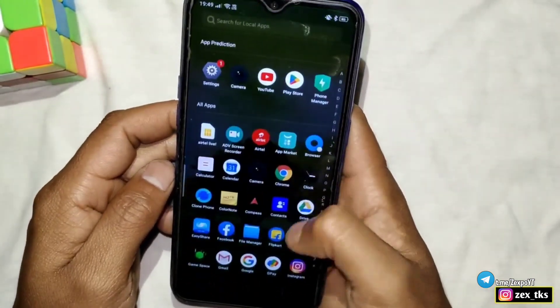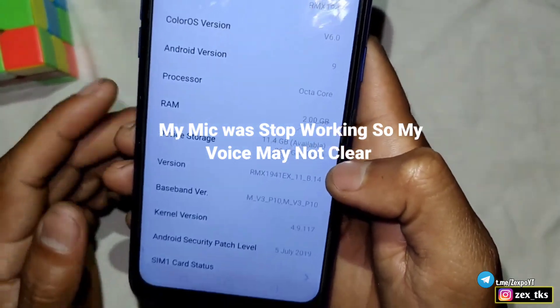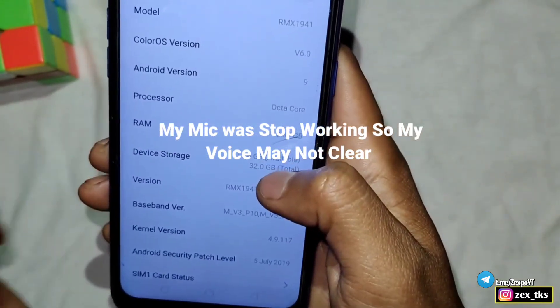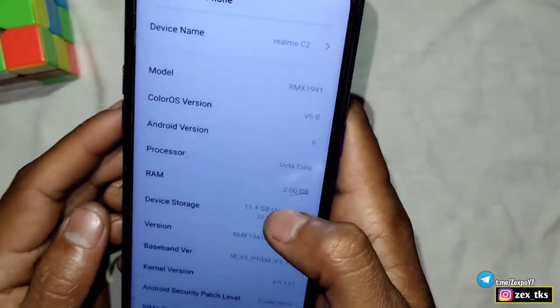Let's go to Settings, then About Phone. Here you can see that this device has 2GB RAM with 32GB internal storage and the device name is Realme C2.